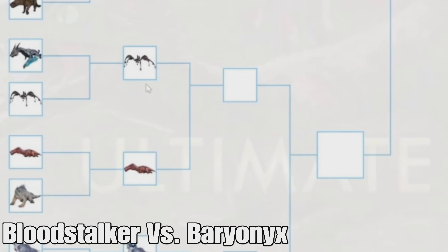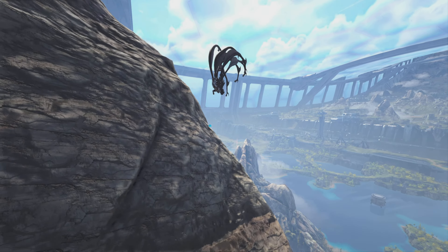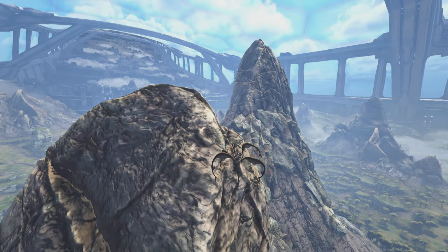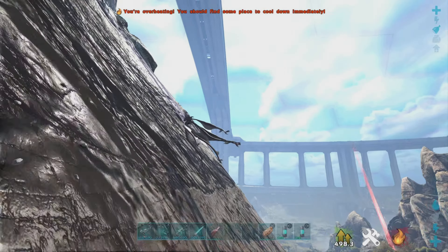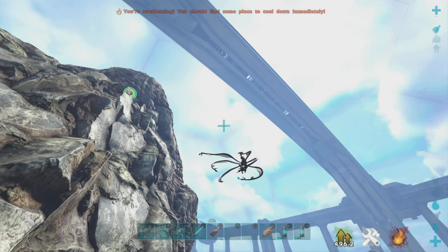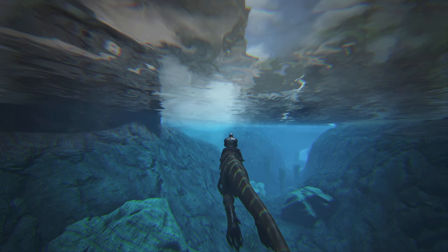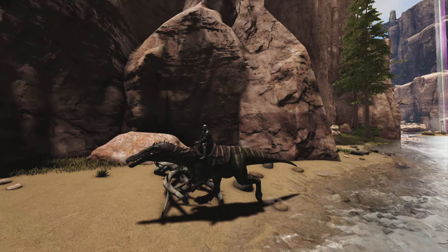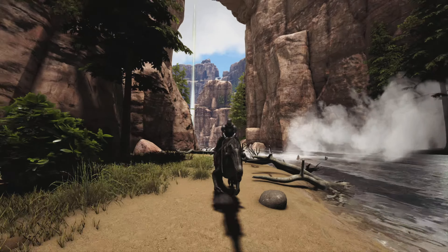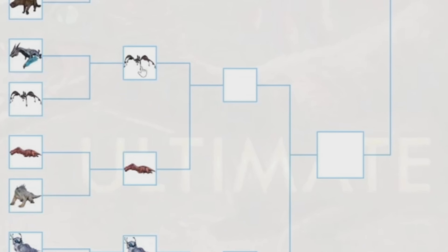Then we have another close matchup — the Bloodstalker versus the Baryonyx. The Bloodstalker is basically a spider you can fling around like Spider-Man, and it's really useful especially on maps like Genesis Part 1 where you can't use flyers. The Baryonyx is pretty much only useful in underwater situations and caves — both really good uses. But the Bloodstalker can be used in a lot more different situations and can even walk on water. So the Bloodstalker wins.